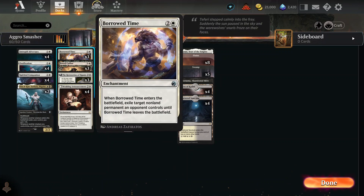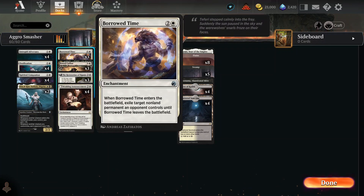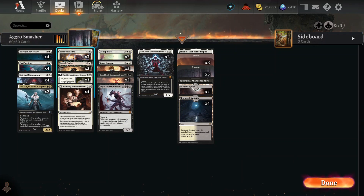Borrowed Times — I like those better, just because people usually can't take out enchantments. Ossification is also pretty decent here. And what's really nice about Borrowed Times is it can take out Planeswalkers as well. Lots of things that Borrowed Times can take out.